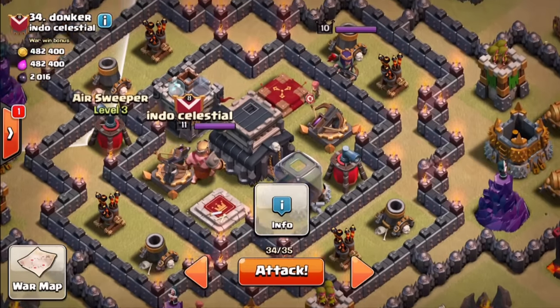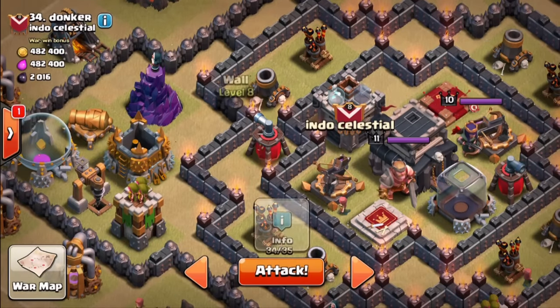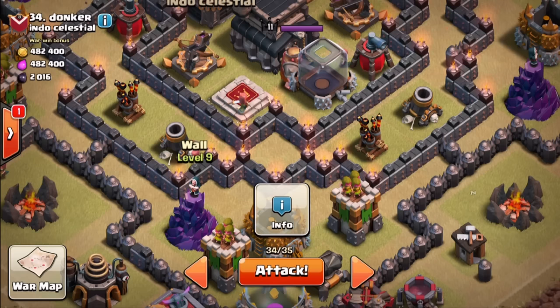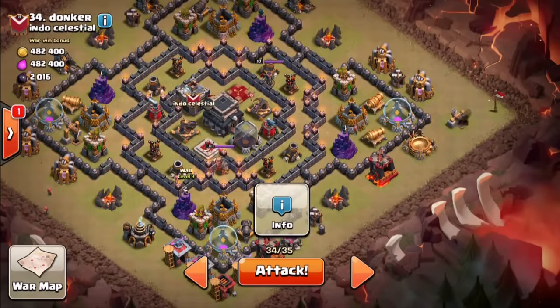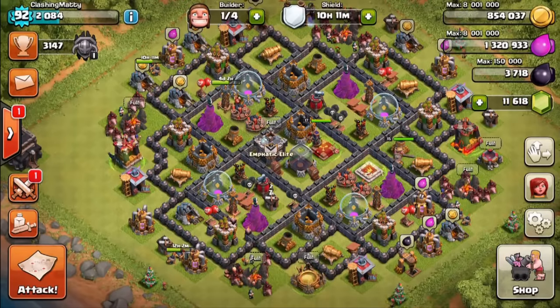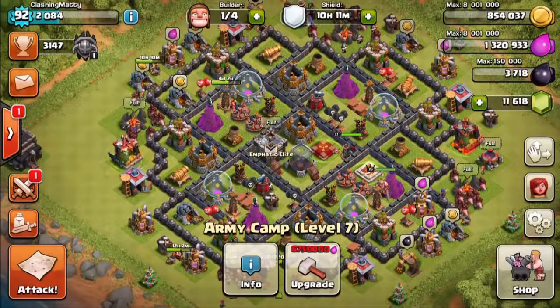Then a series of hogs on each side with heal spells, sort of half covering where the air sweeper is — like a ring around the core, half covering the internal defenses. The giants will keep things distracted so giant bombs and teslas won't come into play until we're halfway in anyway. So not a huge amount of planning required — should be pretty safe for the three-star as long as I get the right amount of hogs in each compartment. Counting it out: three hogs at the start leaves about eight hogs per compartment needed.